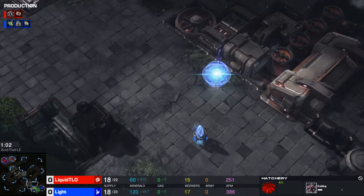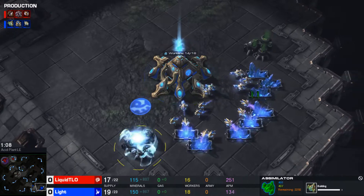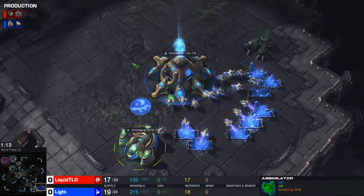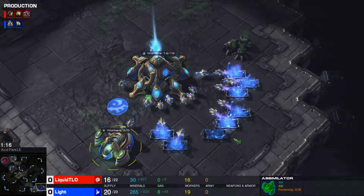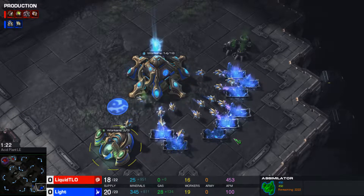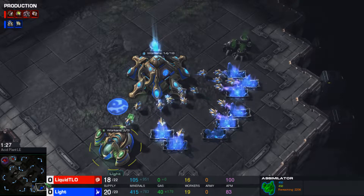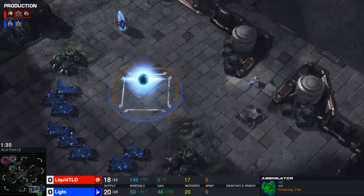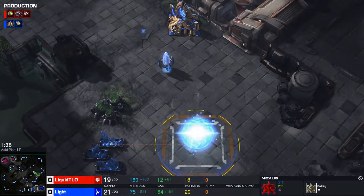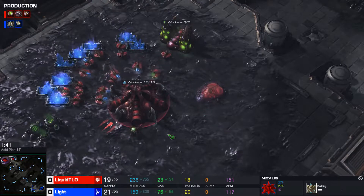On the opposite side, it looks like we have Light going with a gateway into the Nexus, so pretty standard on this end as well. Light obviously is not quite as well known as some of your big Protoss players on the WCS pro circuit, but that's why I love to cast games from players who maybe aren't quite as well known — because maybe you'll learn something from them and maybe they are the next up-and-coming players. Looks like Light is going to go ahead and get his natural expansion or natural Nexus, and hatch gas pool is exactly what TLO went for.